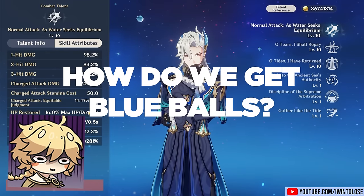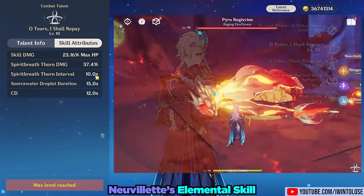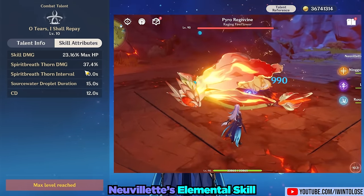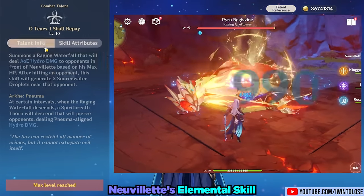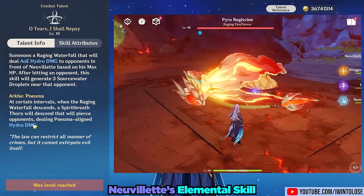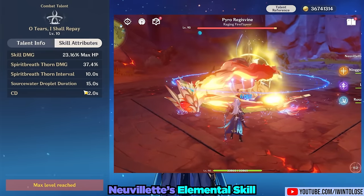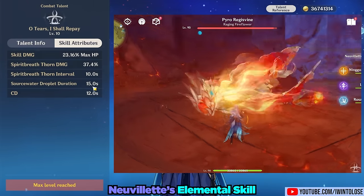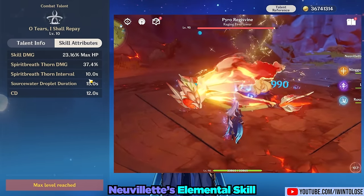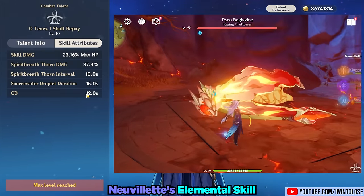To get blue balls for Nouvellet, we use his elemental skill, which is otherwise quite unremarkable but generates three blue balls for his charge attack to absorb and quickly fire his laser. It also does a spirit breath thorn, which does Pneuma-aligned hydro damage — good against enemies with mechanics countered by Pneuma-type damage. His blue balls last 15 seconds on field, and his elemental skill generates three to four hydro particles.